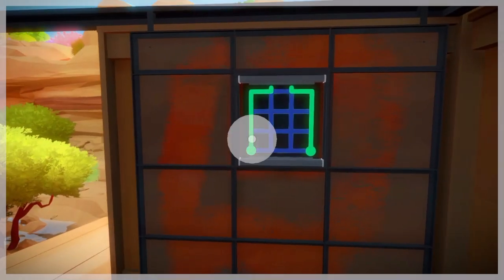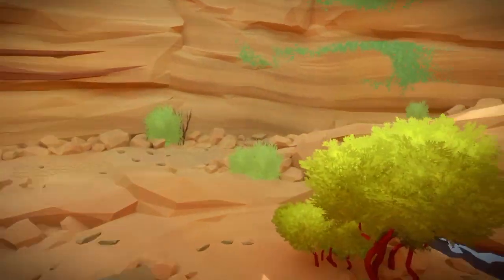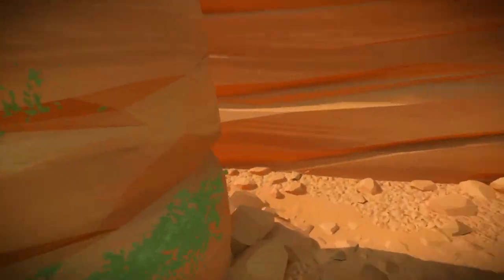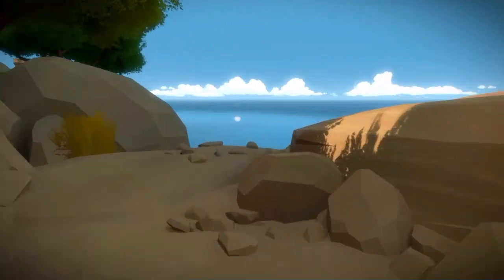Now that we're in the boat dock, you need to change that puzzle to make it look exactly like this. Then go back outside and we need to get onto the roof — follow this path around and we'll be able to get up there.